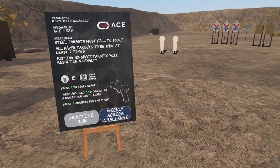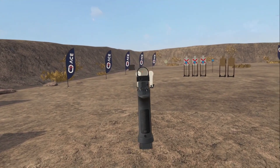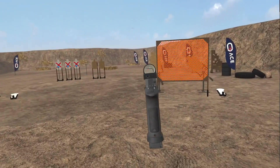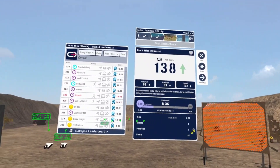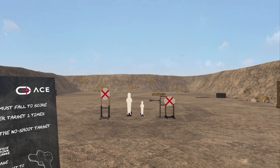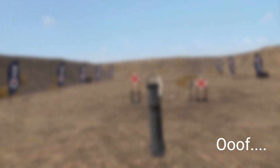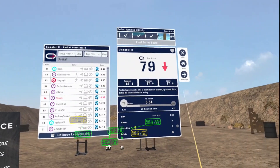Go ahead and go to the next stage — you can either point at the board or just hit the A button on your controller. A little better. We'll go to the next stage — just hit the A button, whichever you prefer.